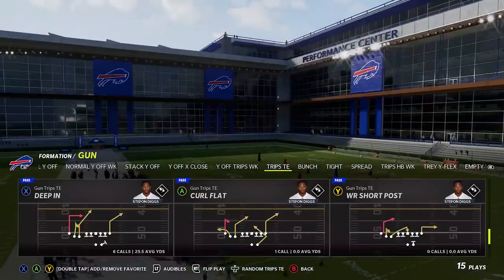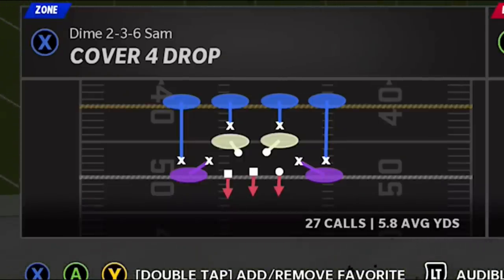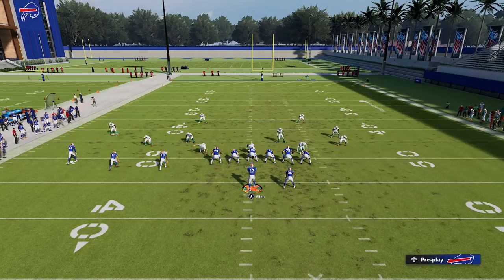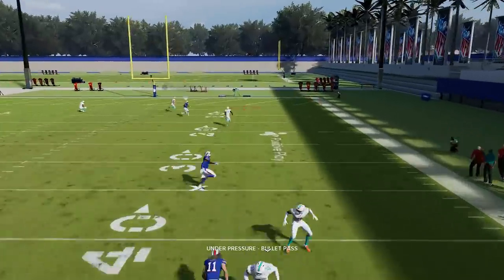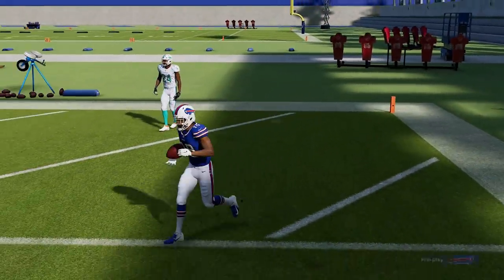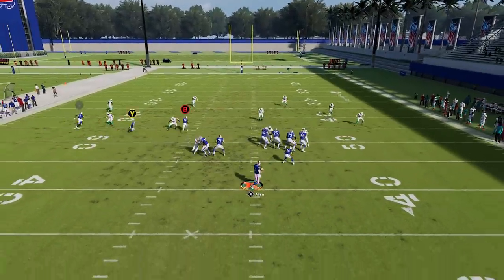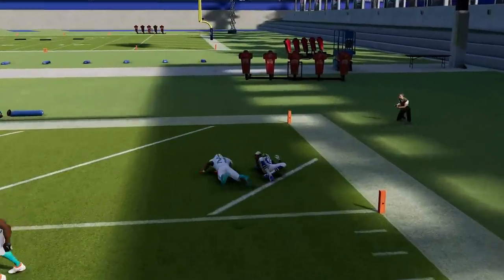Last but not least, Cover 4 Drop — which is Cover 4 Regular — found in the Dollar formation. This is probably best run from a hash mark to the short side of the field. Put the Y route on a drag and block the A route. That's pretty much all you need for this B route to be a one-play touchdown. You do have to wait for it to get across the field, which is the biggest issue — that's why running to the short side is better, since it doesn't take as long for the receiver to get across.